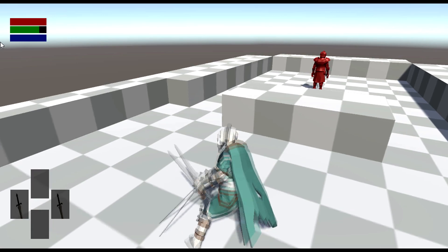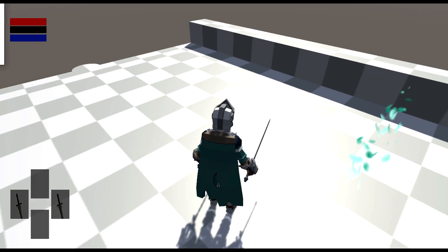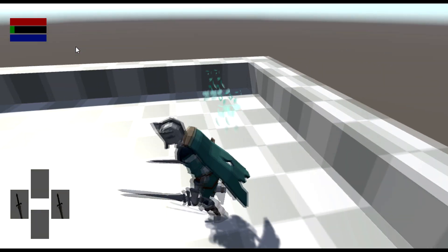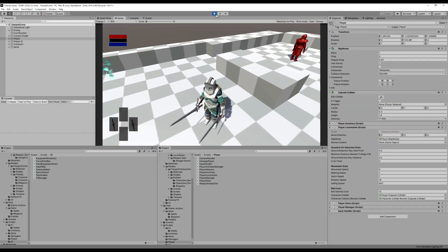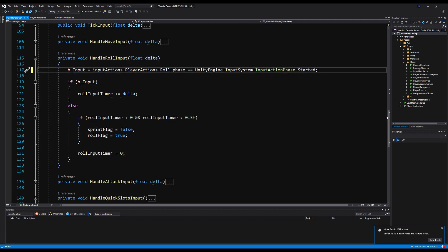In-game now, if I drain stamina with attacks and try to roll, I cannot. But I notice some weird stuttering — it looks like the player is actually trying to sprint when we hit B. So we're going to change how the B controls are configured, because the current layout looks clunky. I reworked this in my personal project and it performs much smoother, so we're going to delete the sprint flag equals B input line and rework this function.